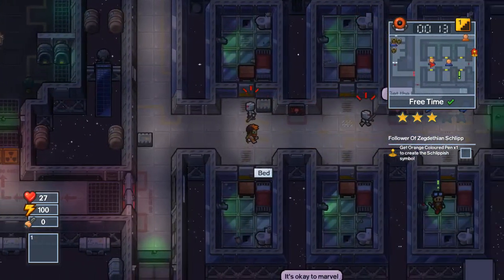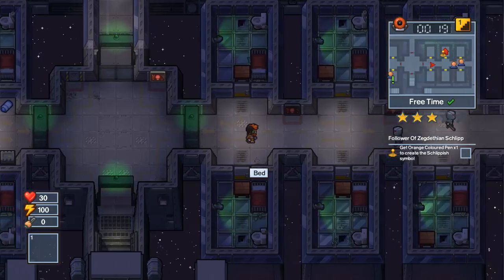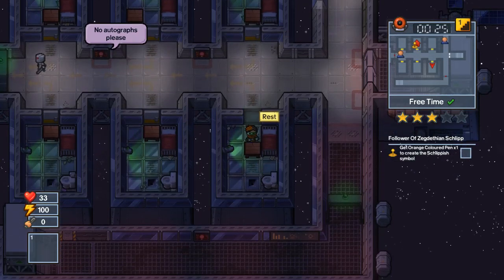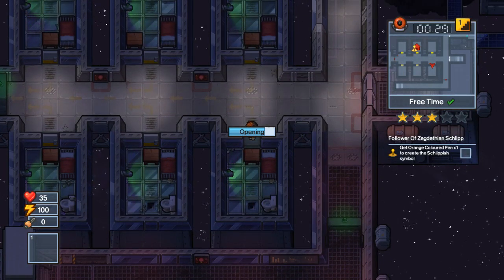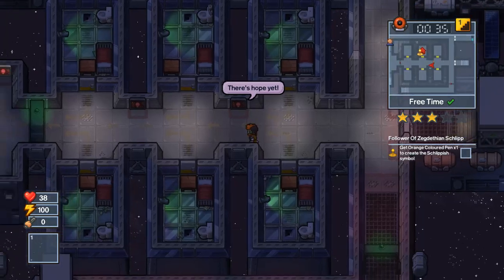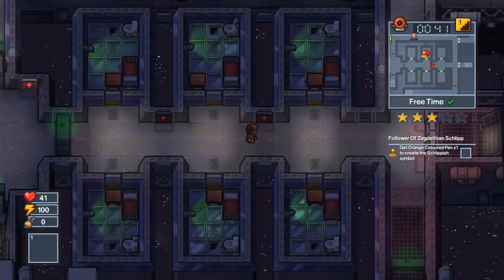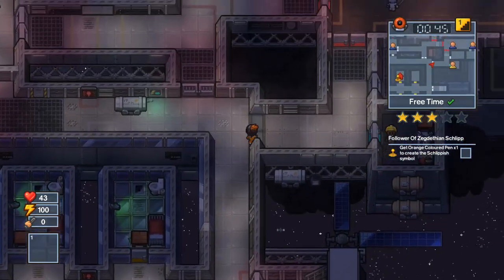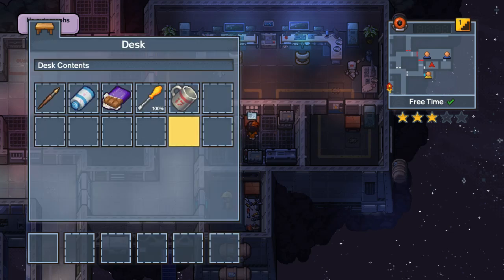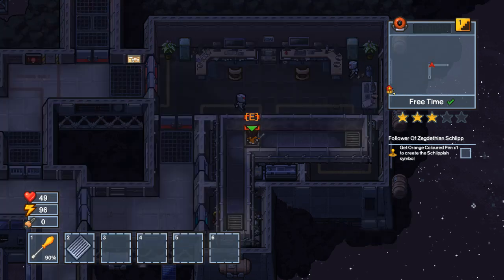I don't think I have one, but this guy might. There was a screwdriver in the contraband desk. Nope, no good. I guess we check over here. I don't remember what was in this desk — did we even check this desk? We did not check this desk. There we go!